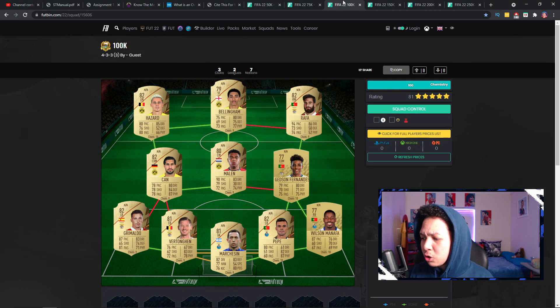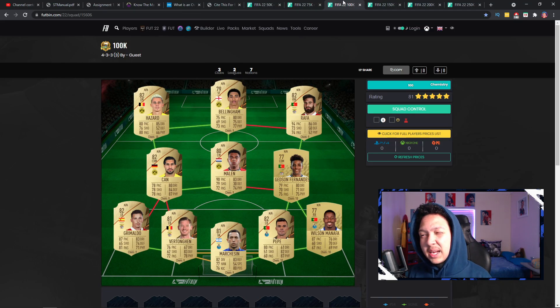Moving over to the 100k team. You've got the likes of Marquesen, Grimaldo, Fortong, and Pepe as I mentioned, and Manafer — a really solid backline. I think that backline could range between 30 to 50k. You've got the likes of Emrae Chan — 84 defense, 87 physical — he could be around 50k, but you could swap him for someone from Dortmund to adjust the hybrid. You've also got Jetson Fernandez, a really good card for his rating, and Rafa and Bellingham who you'll see a lot. And you've got Hazard as well — not the other one, this version — really good 100k team overall.